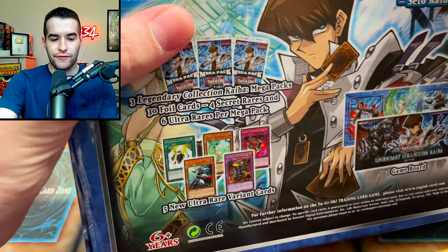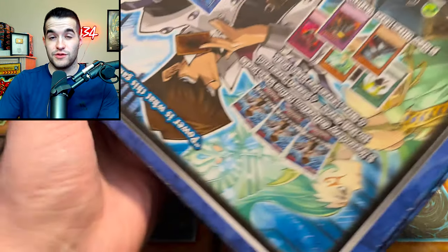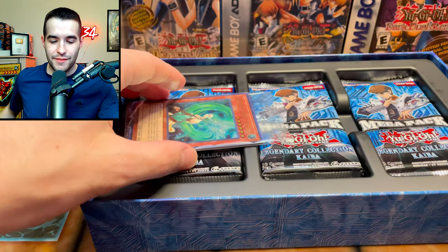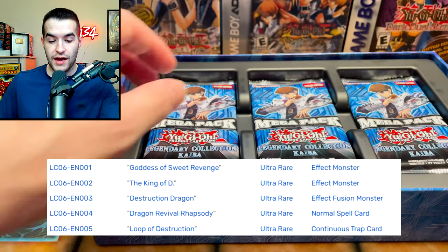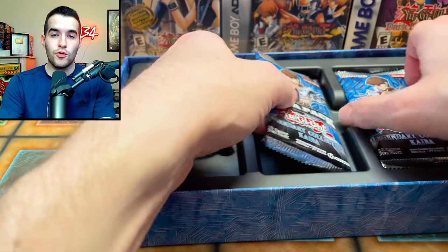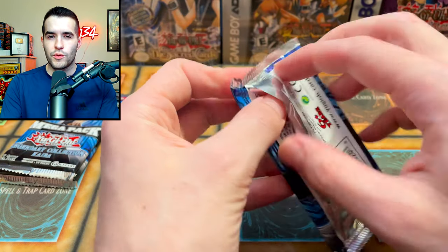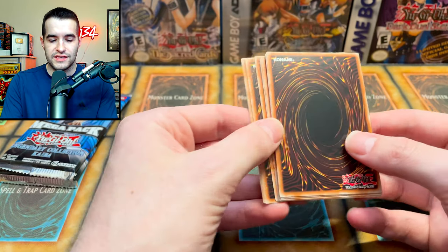The first edition probably made it even more unfair for the other side last time. This time they're unlimited, so it's a little more even. We have the promo pack which factors in — three total packs, all foils, ultras and secret rares. This is the weird one where it's like two secrets at the front, then a bunch of ultras, and two secrets at the back. Let's see if we can have all the secrets at the end.